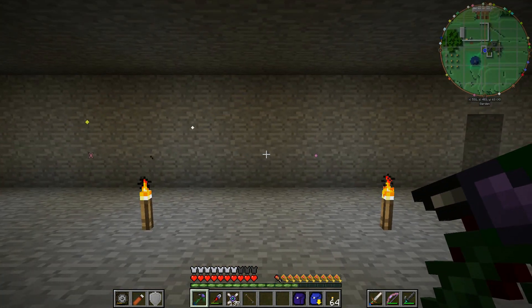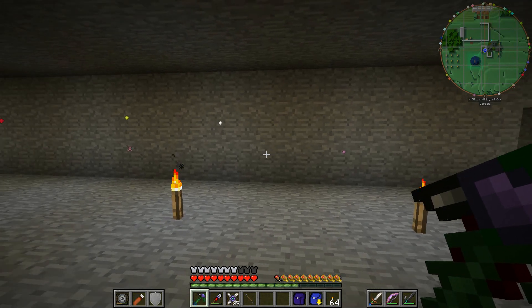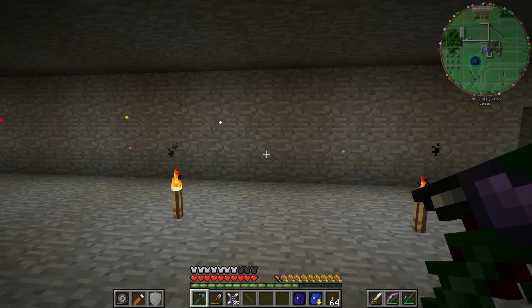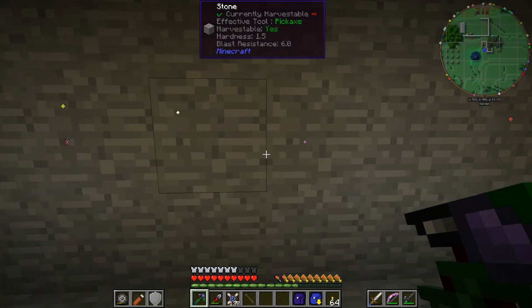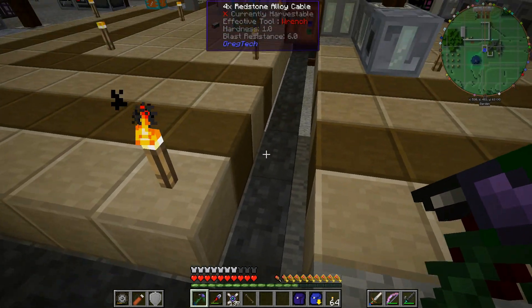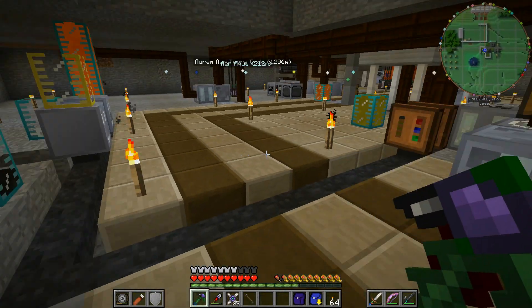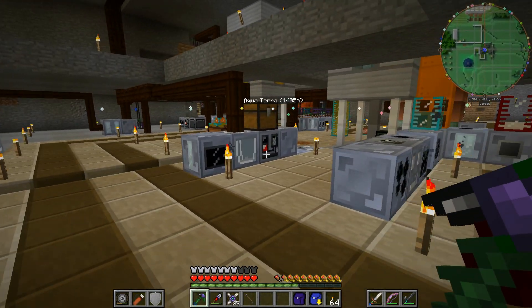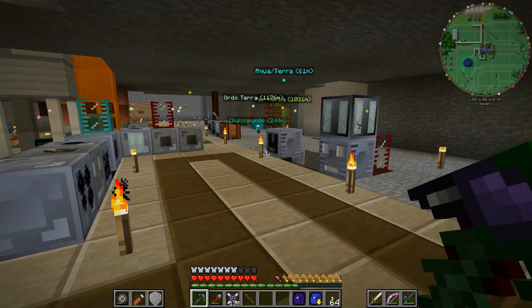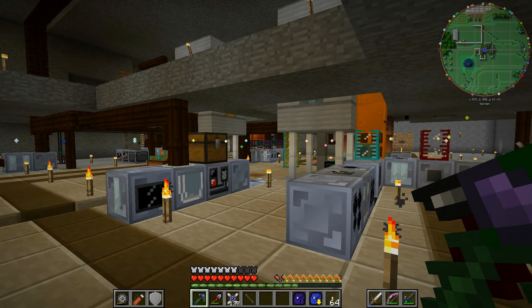The implosion compressor does produce quite a lot of pollution, but it's very short-lived — about 10,000 pollution per second, but every recipe only takes one second anyway. Down over here should be far enough away. Since this is a zero-loss cable, I might just run a bunch of cable through that way and put it a bit further. I'll be back in just a sec once I've made all the bits and pieces and we'll see how we go about assembling and using them.